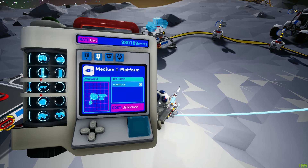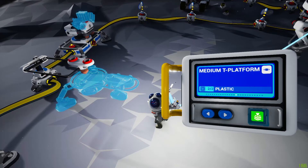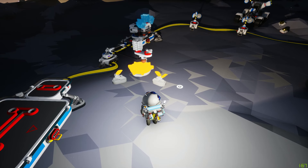Hello everyone. In this video we're going to go over the medium T platform. Once you've unlocked it, it's going to take two plastic to build. This is what it's going to look like — definitely a strange-looking platform. Let's wait for this to finish building and we'll go from there.